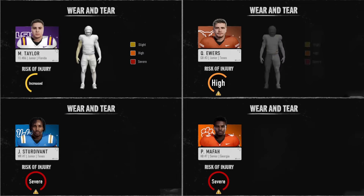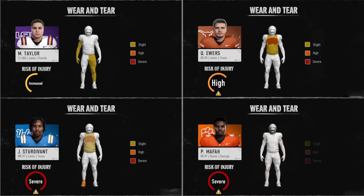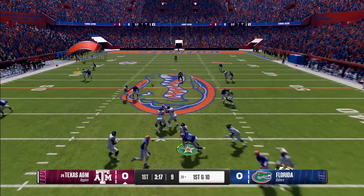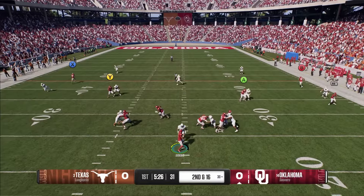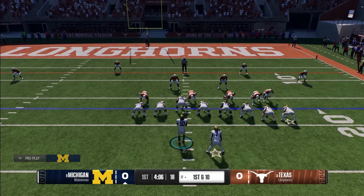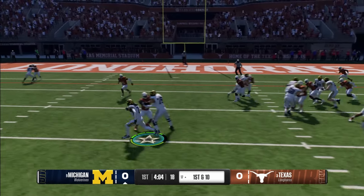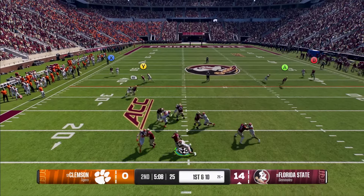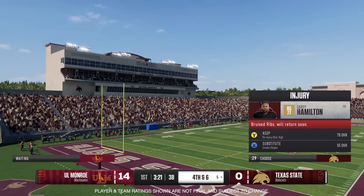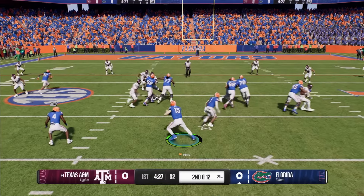A good example for me would be Jordan Travis at Florida State. He was someone who was extremely tough, but he also took so many hits and eventually he would get hurt. In one of those years, he got hurt and missed a few games because he would run the ball a lot. So if you put yourself in harm's way, you're more likely to get hurt.